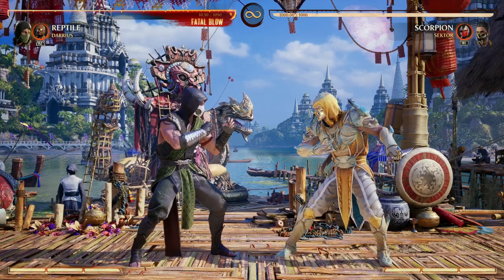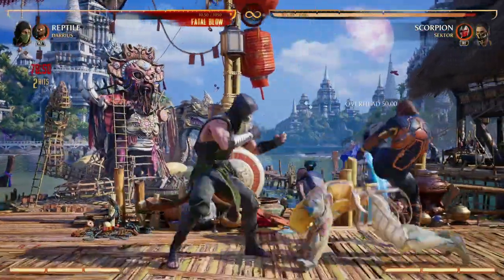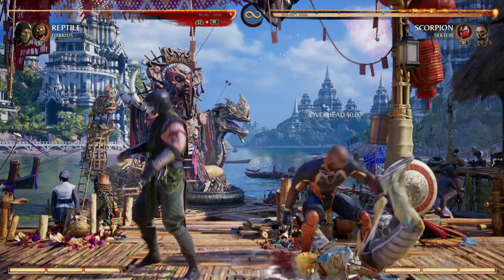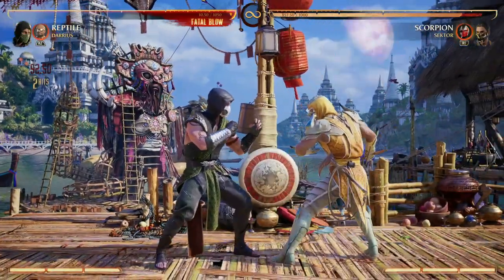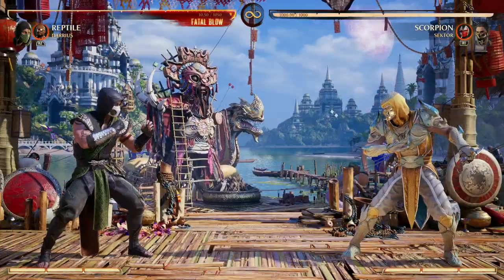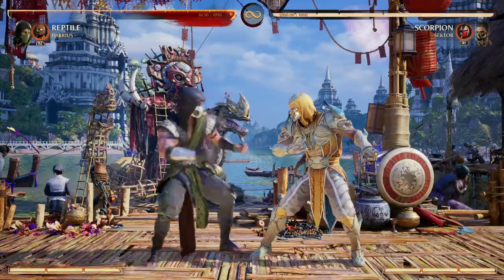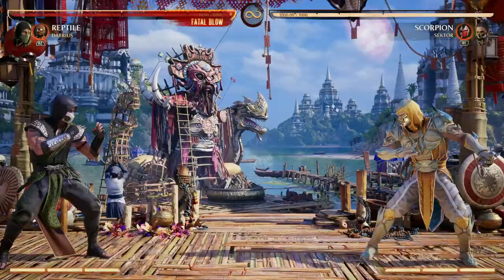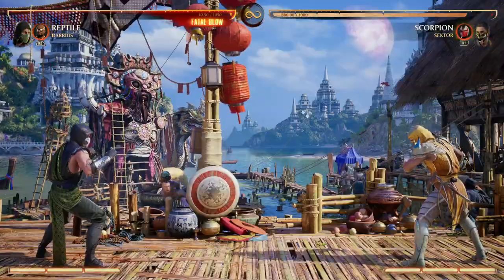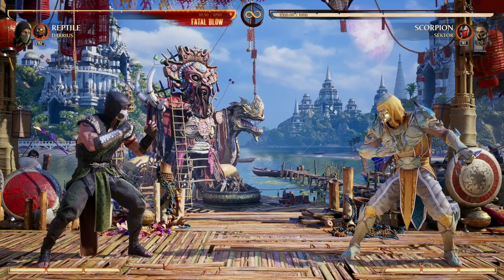For the same reason you might choose Scorpion, you might also choose Darius as a great cameo option for Reptile. Again, we get an awesome overhead that we can either extend a combo off of, or go for the almost impossible mix-up — throw out Darius and then go for our back three, which is the low. That's an insane low-overhead combo that's almost impossible to block, and you can usually get a combo off it with the force ball. Darius offers another overhead option to extend your mix-up game, plus awesome combo extension. If you need a mid-to-long range game, you've got that good back cameo move with more reach. Darius is a great cameo for Reptile for the overhead combo extension.